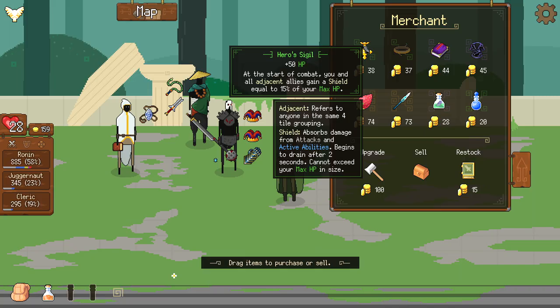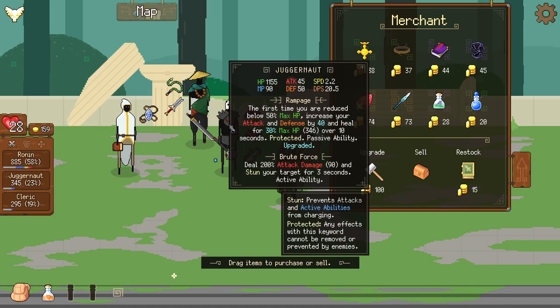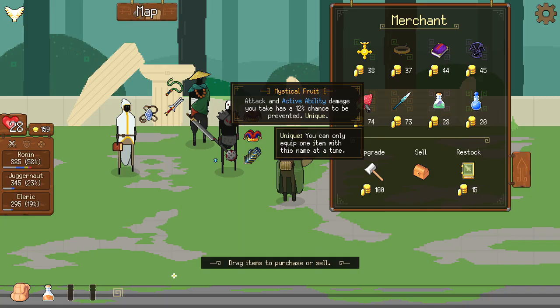We have the Hero Sigil: at the start of combat, you and adjacent allies get a shield equal to 15% of your maximum HP — that's 150 shield to everybody around him, especially if we get a fourth character. We've got the Okonaut: 50 HP and it heals for 2% max HP every two seconds — so around 22 HP per second, and if I upgrade that up to 3 or 4% it's not terrible for the Juggernaut. We also have something that has a 12% chance to prevent damage — not bad for a tank, though I'd rather have a non-RNG way to stay topped off.